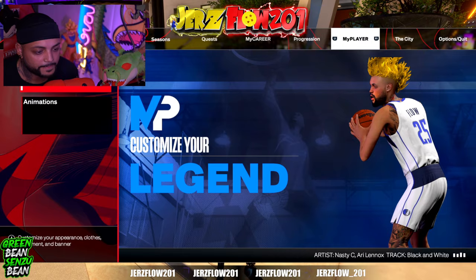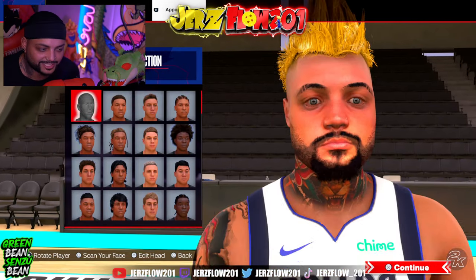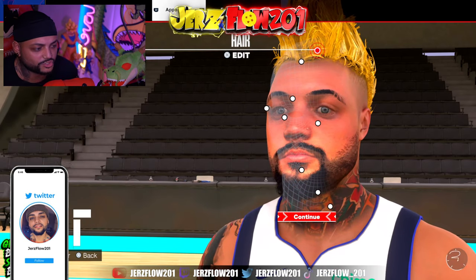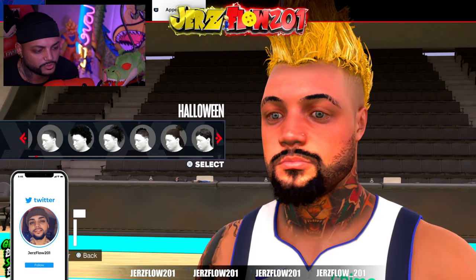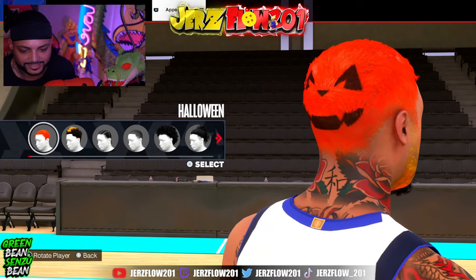Once you unlock it, you're going to go over to My Player, then go to Appearance and select Appearance to edit your person's head. I'm also going to show you the hairstyle as well — if you go all the way down to the left, you can unlock that spooky Halloween haircut.